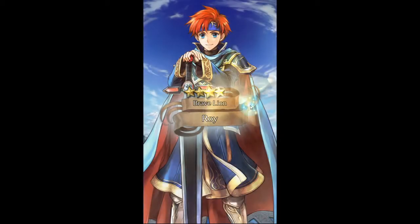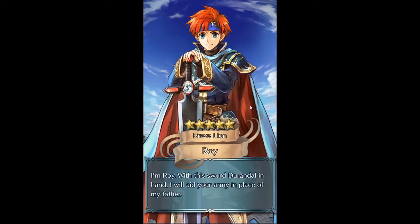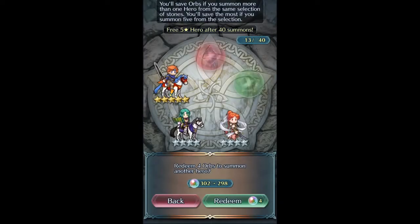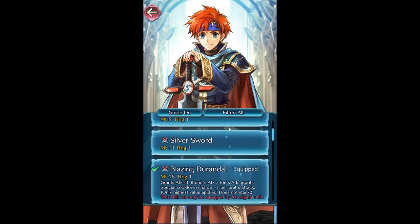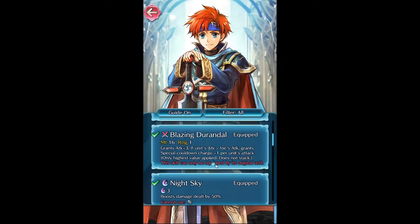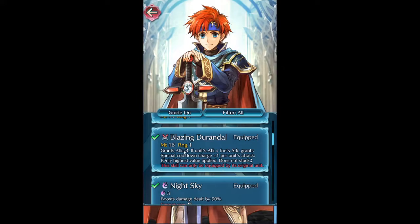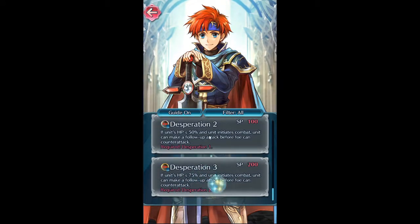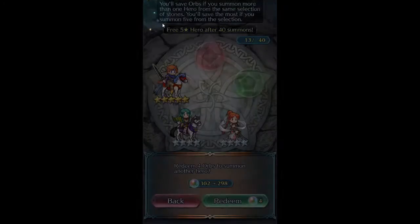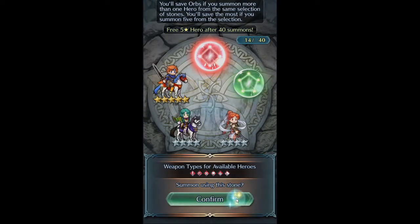Norns are always good too. And I got Brave Roy — so that's already two five-stars, which is pretty good. Anything here is basically net profit. Problematically though, he doesn't have anything very valuable. I think he has a refine but I don't remember what it is. He doesn't have a whole lot of fodder skills and I'm not going to build him — I've already got a regular Roy at plus 10. Let's see what else we got.